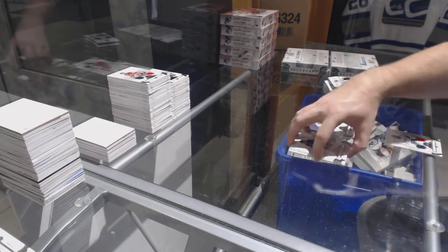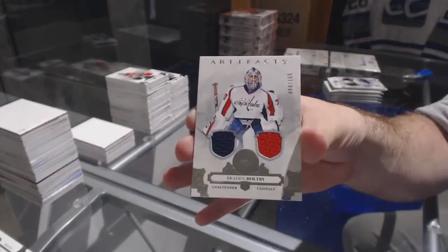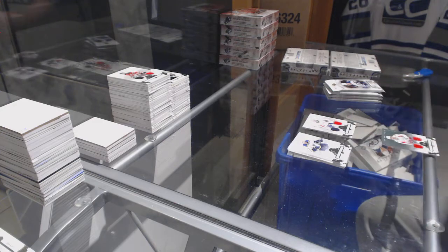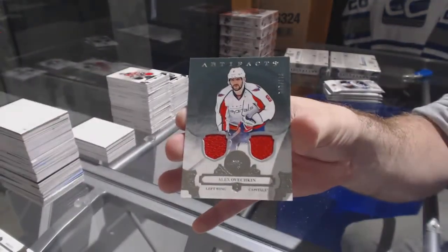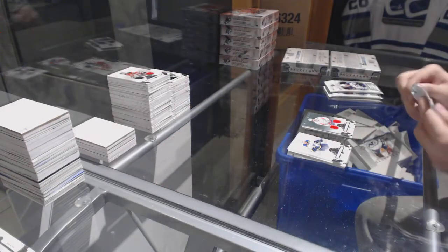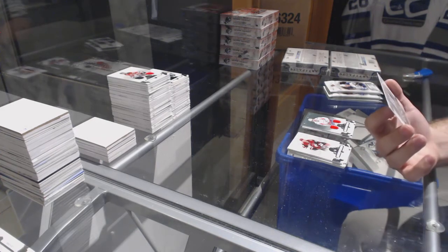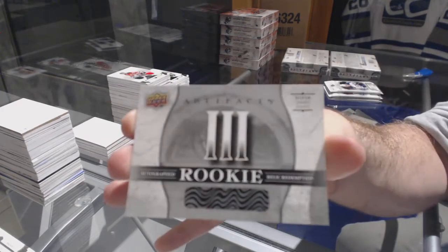For the Capitals, dual jersey numbered 165, Braden Holtby. For the Capitals, number 125, dual jersey, Alex Ovechkin. Speaking of good rookie redemptions — an autographed rookie redemption, silver dual jersey, number 3.